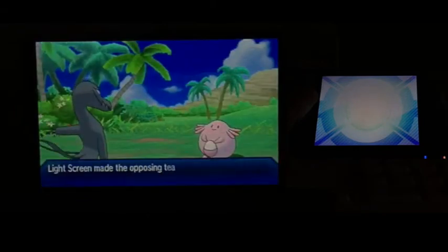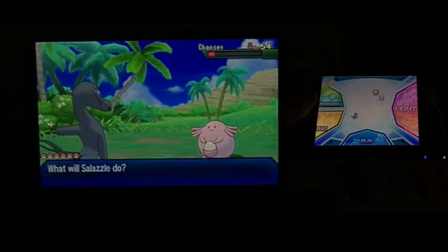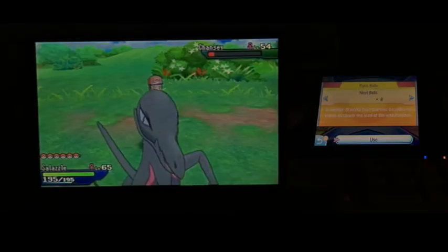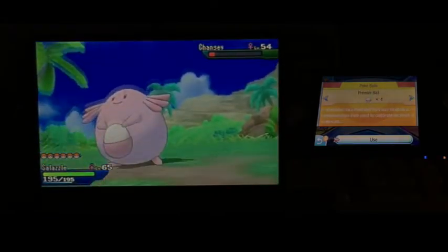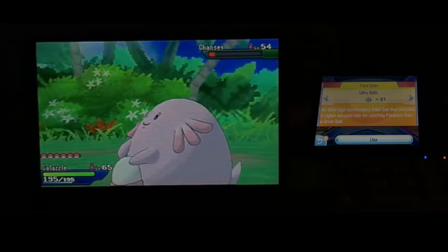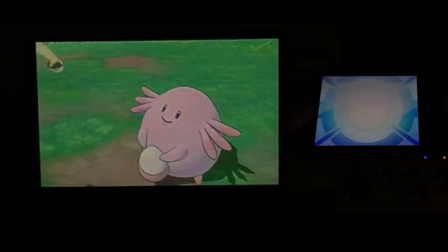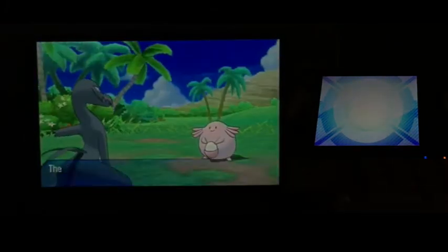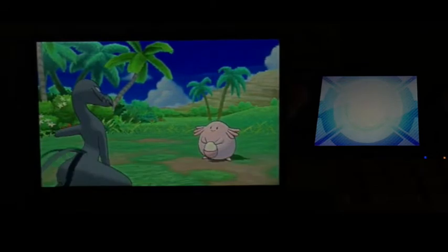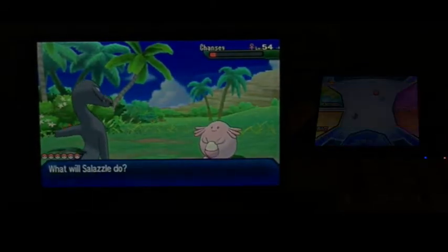Let's go back to our Ultra Balls and try using those. Let's see what will affect this Chingling. We have 81 Ultra Balls, so we'll go from there. Chingling is one of the trickier ones to catch on top of everything, so I'll keep trying to catch it.